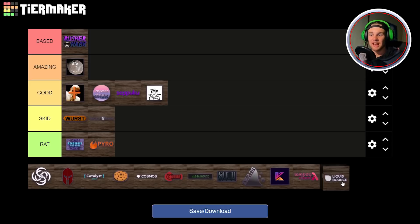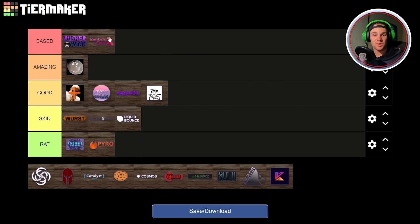Next up we have Liquid Bounce. I think this client is a good client for beginners but in my opinion it doesn't offer anything really special or unique, so I'm going to place it as a Skid — there are definitely better free alternatives out there. Next up we have Lambda. I really like this client and the fact that Lambda has plugins or add-ons makes it even better. Anyone can write custom add-ons for the client and post them on GitHub for others to use. It also has some very cool plugins like the Highway Tools. Lambda is a Based client.